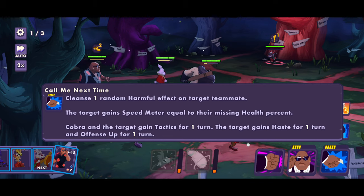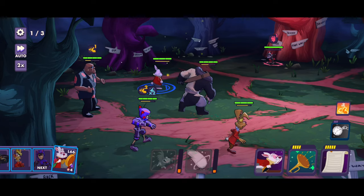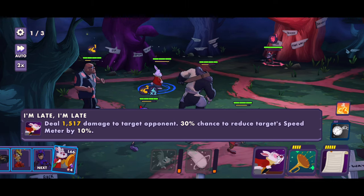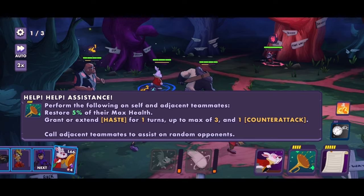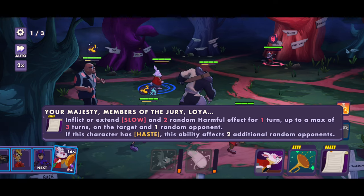Stare Down purges one random helpful effect on the target opponent and inflicts Intimidate for one turn. This one also cleanses one random harmful effect on a target teammate, and the target gains speed equal to their missing health percent. Now the White Rabbit is up — bunch of damage, 30% chance to reduce target speed meter by 10%. The Help skill performs the following on self and adjacent teammates: restore 5% of their max health, grant or extend haste for one turn up to max three, and one counter attack for all adjacent teammates who assist on random opponents. And Your Majesty inflicts or extends slow and two random harmful effects for one turn, up to max three turns on the target and one random opponent.